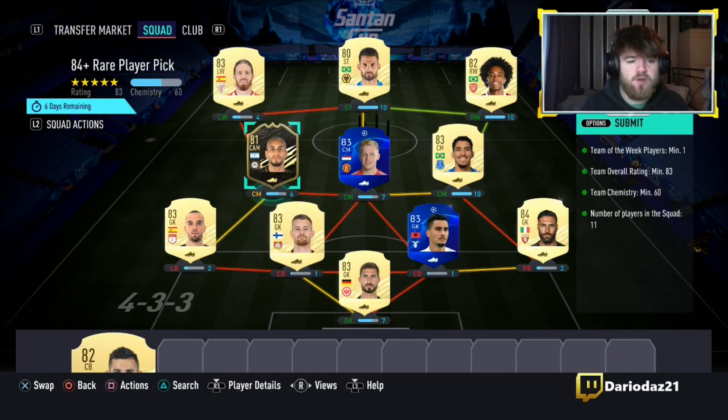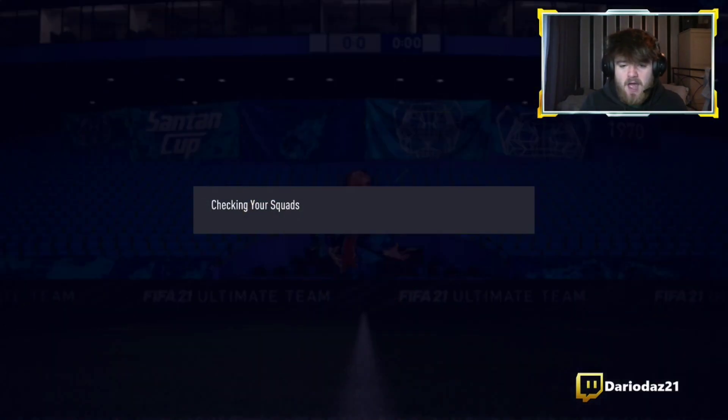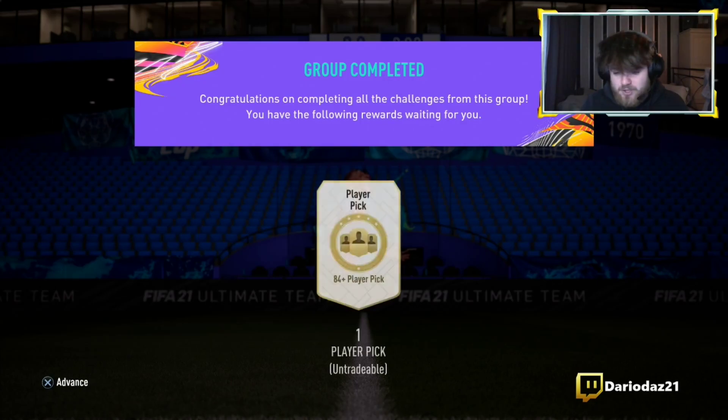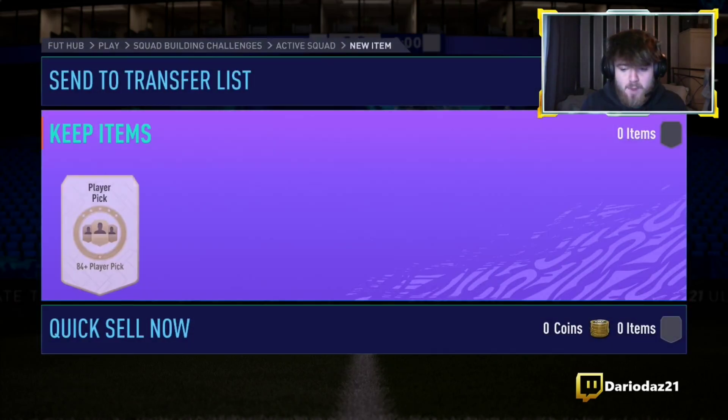EA have gone and released the 84 plus rare player pick. It's one Team of the Week, it's 83 rated, 60 chemistry. Not too bad, you can see what we're putting in here. It's a good player pick — 84 plus, and obviously it's What If Team One at the moment.